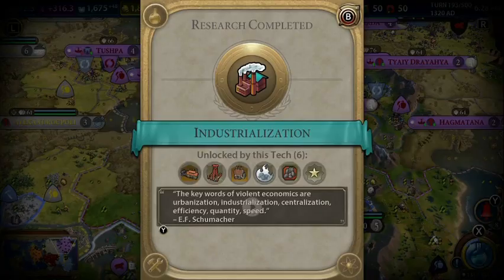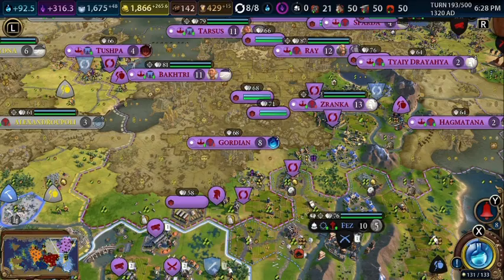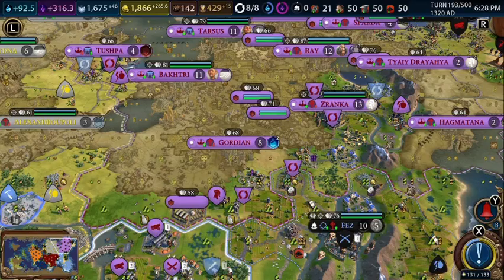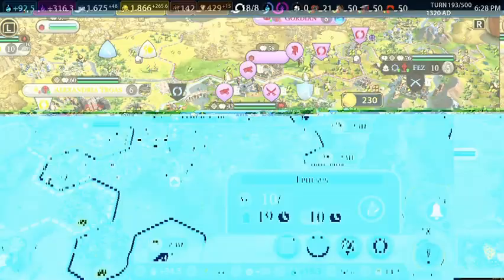The archaeologist is moving along. We got some era score — we unlocked industrialization and can start building our coal power plants. We need to check if we have any coal, so let's research banking for now.